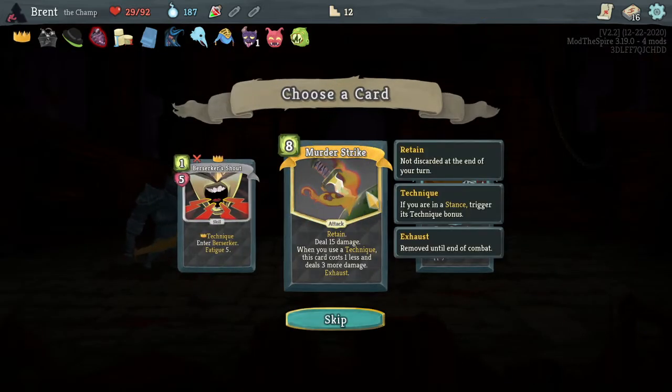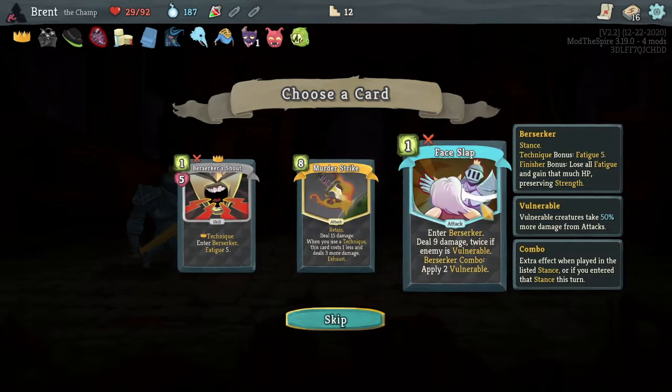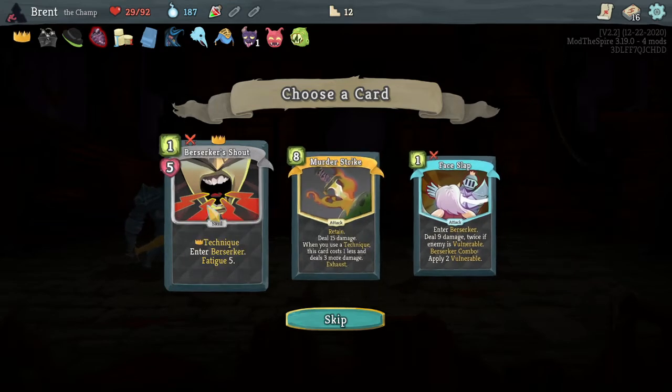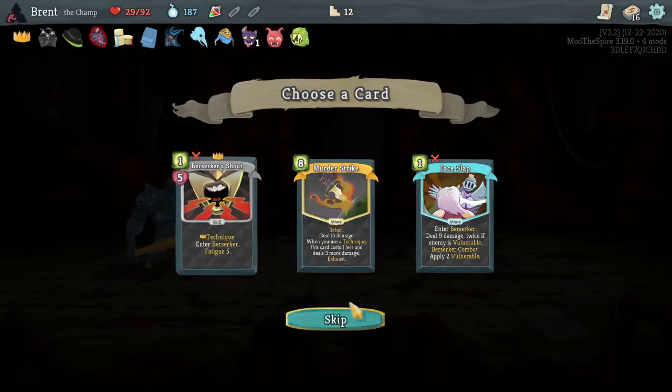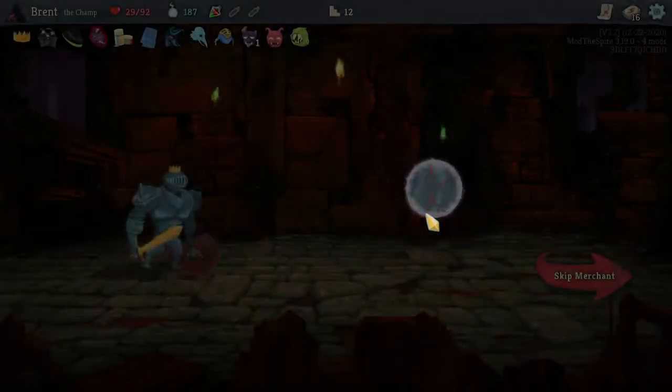Murder strike - eight, retain. When you use a technique, this card costs one less and deals three more damage. How many of those techniques? Do that twice, and do that as well as a berserker counter. I almost want to take a berserker shout, but they're not zero anymore. Shouts used to be zero, I think. But it's a technique. I'm not too excited about it.